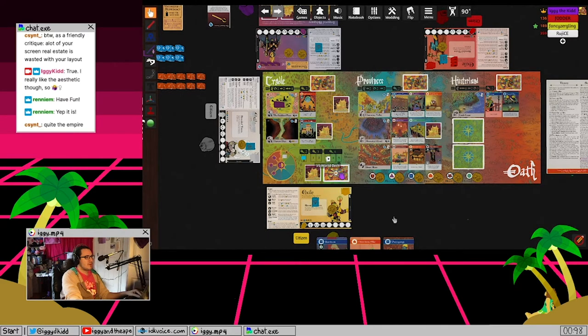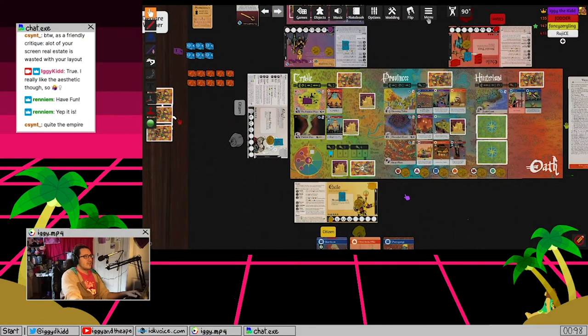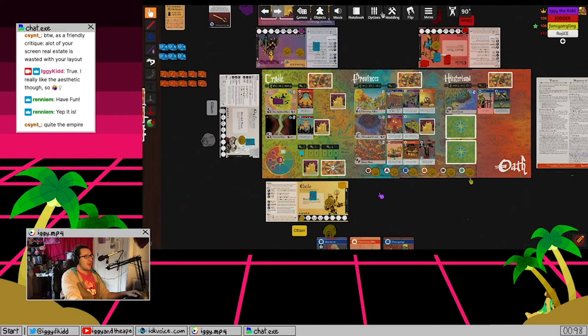We also have the Visions Drawn track, which keeps track of how many visions we draw. The vision card has an eye on it versus the Denison cards, which have a group of people. Every time we draw a vision it advances the track, which increases how much it costs to draw from the world deck. We also have the Relics deck - if we flip over something that has a relic, we'll drop a relic face down into that area.